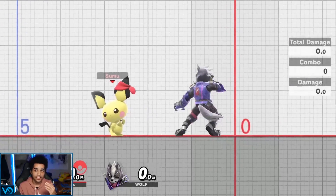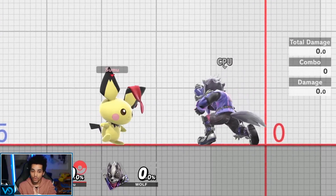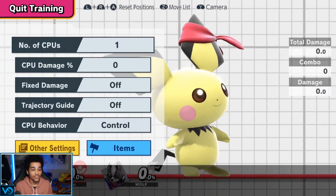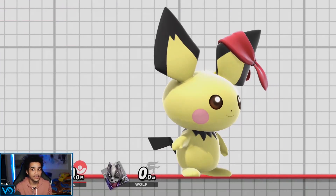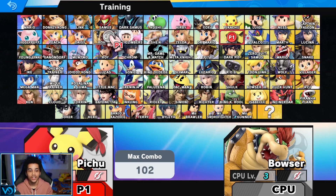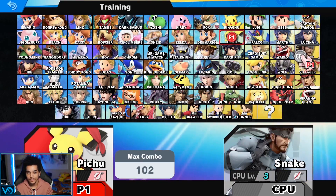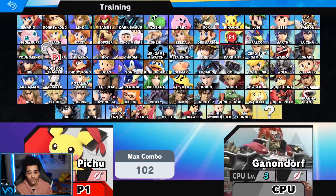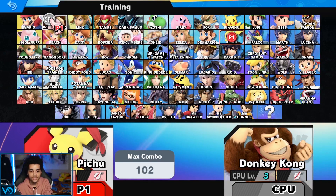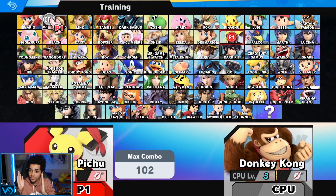And on hit stun plus three — heavy characters are essentially hit stun plus three where their air dodge is frame four and they don't really have good frame data. On those characters, those are the characters you can super duper combo. DDD does have a frame four air dodge. Bowser has a frame four air dodge. Donkey Kong, Ganondorf — these characters you can combo incredibly hard because they can only act on the fourth frame after hit stun. So hit stun, one, two, three frames — they can't do anything besides double jump.